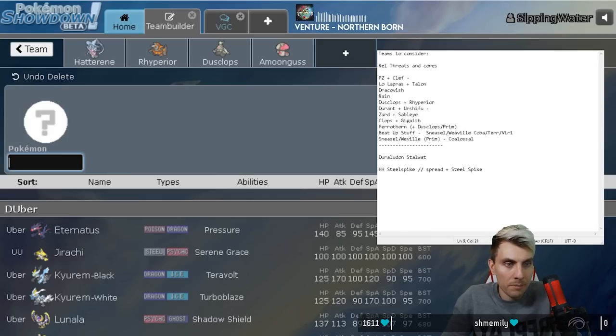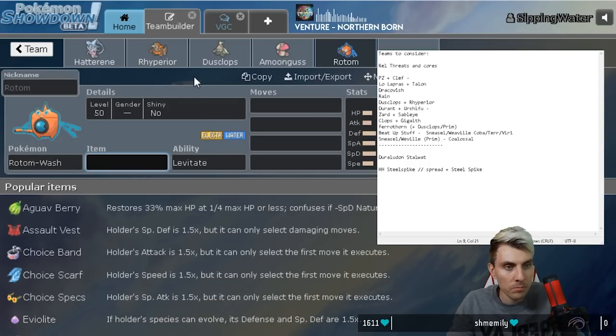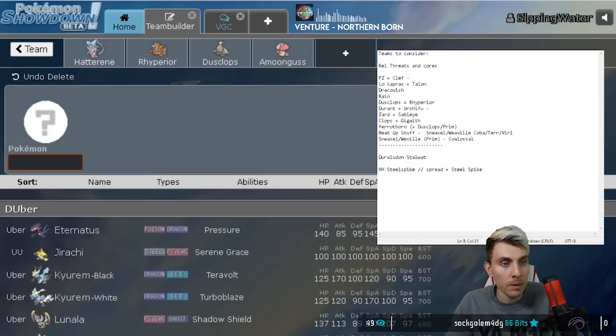If Primarina kind of overtakes what Hatterene's doing, you maybe want something else. What are we going to struggle against? I think Primarina is going to give us a lot of issues - it's pretty tough to deal with, especially for something like Ryperia. I'm thinking Rotom-Wash could be a mode outside of Trick Room that we could use, because Lapras could also be tricky to play around and Lapras with Life Orb or Weakness Policy is going to do chunks to Dusclops.